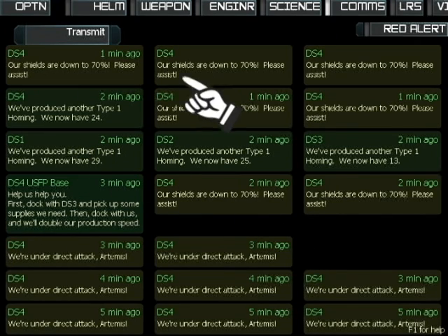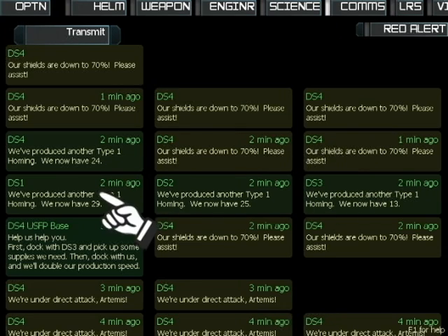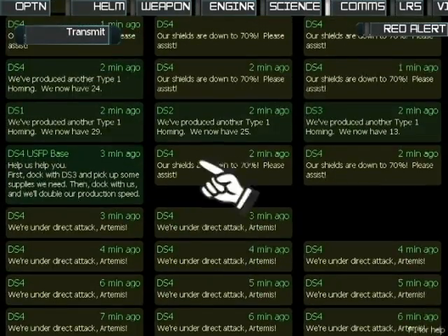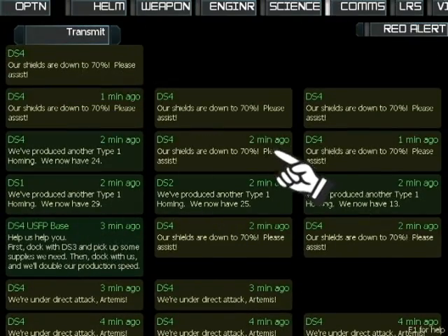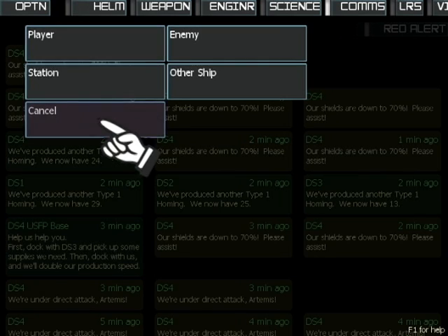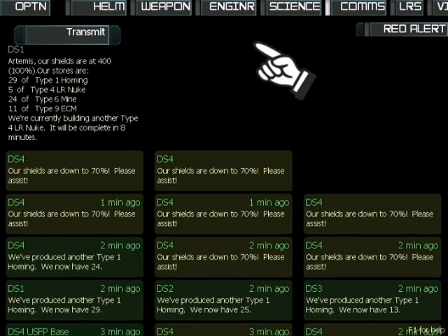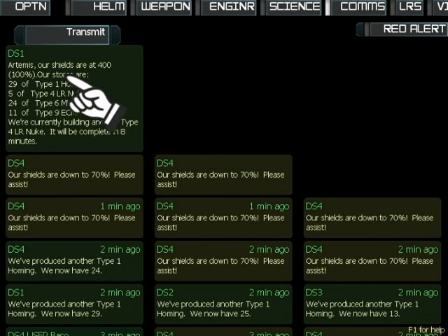This is the communications console. It shows messages that your ship received from all around the sector — in this particular case, it shows that our stations are under attack. You're not here just to listen. The communications console is the voice of the Artemis. To talk, you use the transmit button. We'll choose a station, pick which one, and ask for a status report. DS1 replies with detailed information about their shields, what torpedoes they have, and what they're currently building.